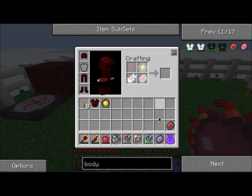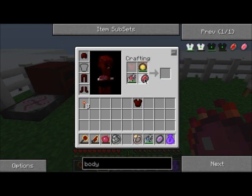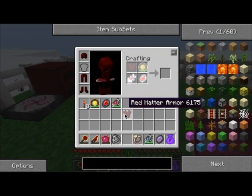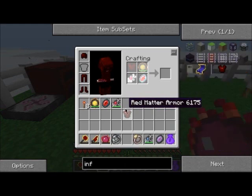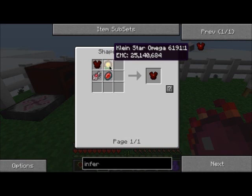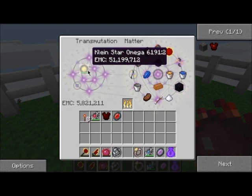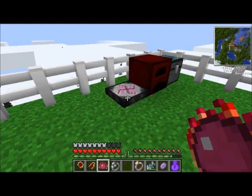Bodystone. And you, and you. It's called... Infer. Red matter. Kleinstar Omega, fully charged. Is it fully charged? It is.